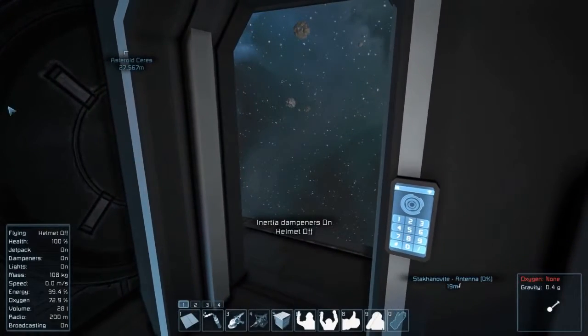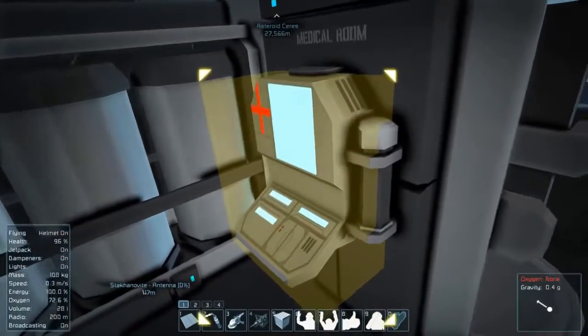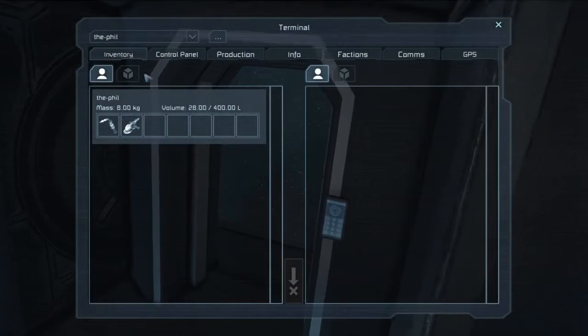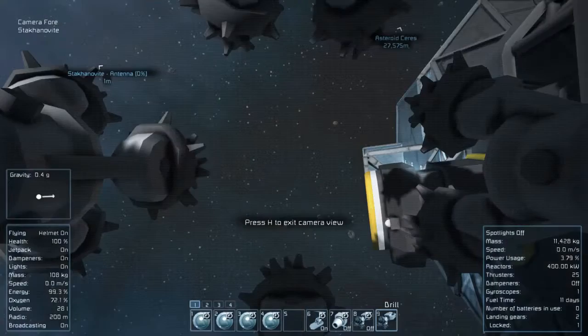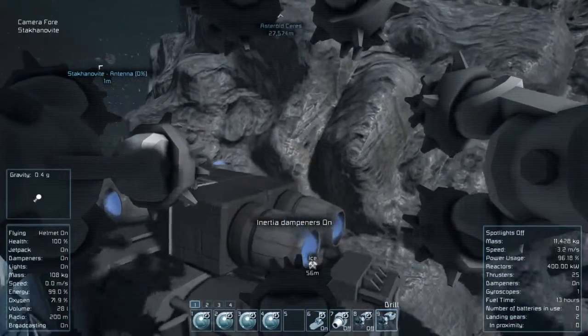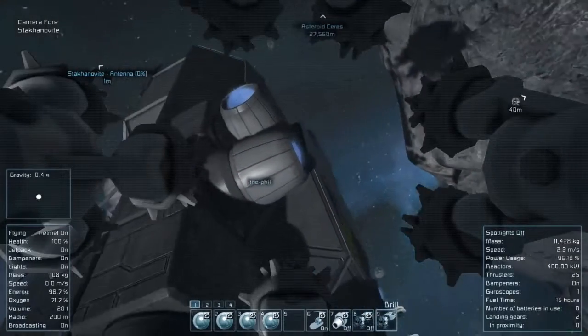Dampeners. Took my helmet off — that was bad. A little bit of decompression right there! It's a good way to make you feel alive. Put the dampeners on this ship, let's get ourselves lined up above this.